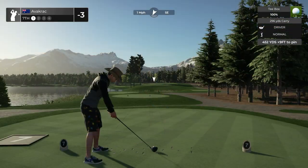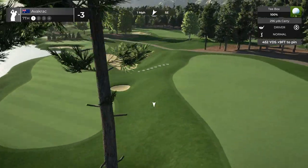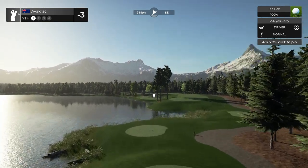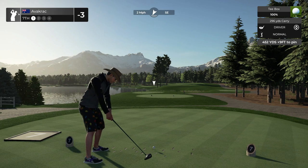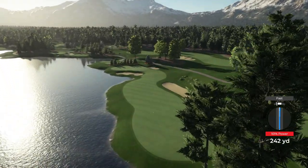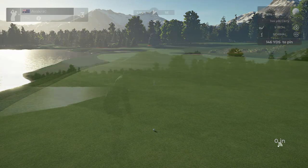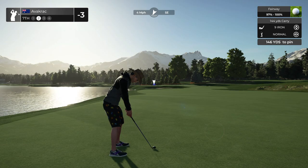Hole seven, par four — wow, okay, nice, here we go. That's the stairs I was talking about. Do you risk it and go through the tree there? Slightly downhill to the pin — you know what, I want to try it. 101 yards, slight little fast. Holy hell — just got there. I like this — this is a nice plant-in-the-two there. Very nicely done.